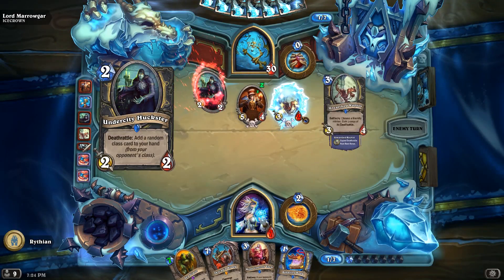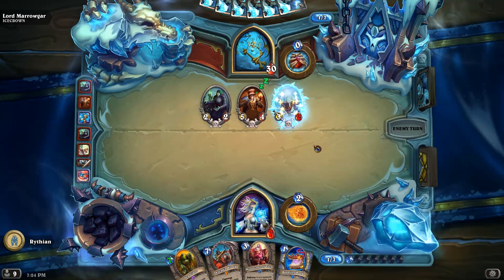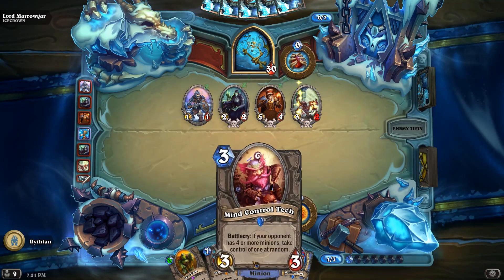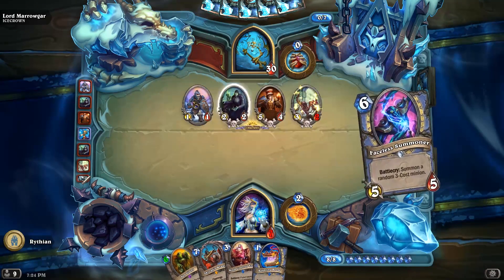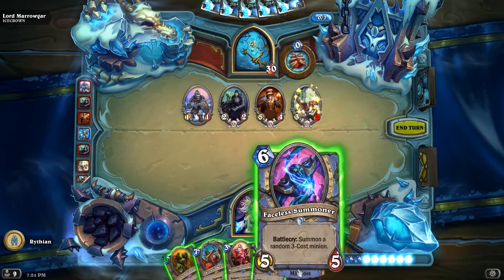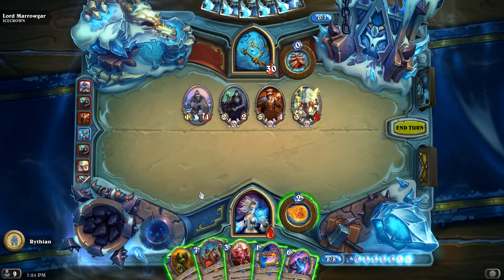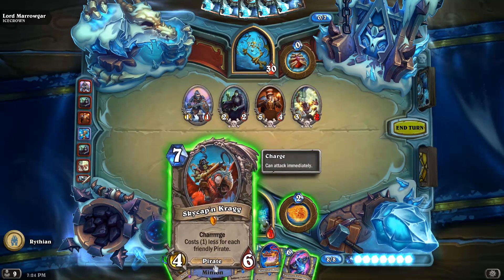Got a lot of deathrattle things. Now I could steal one, but I really want to steal the bone spike. How am I gonna stop him from just killing me here? I don't think I can.